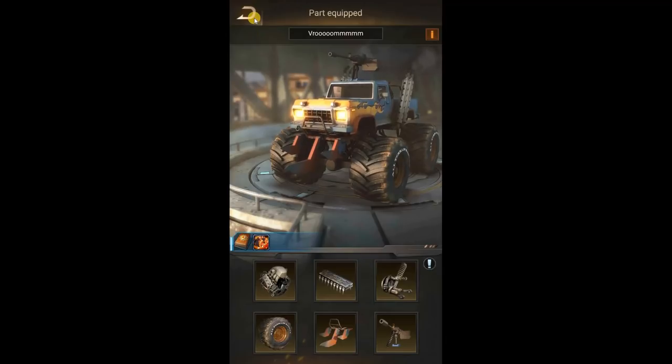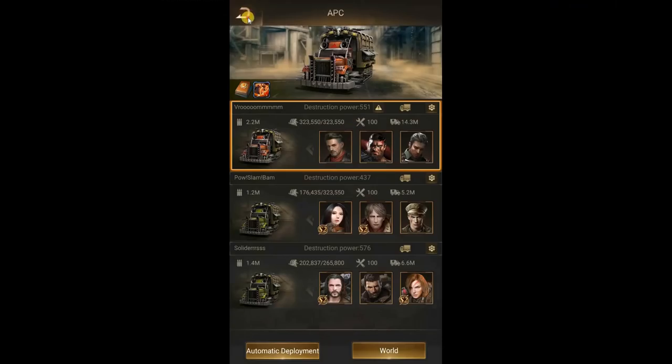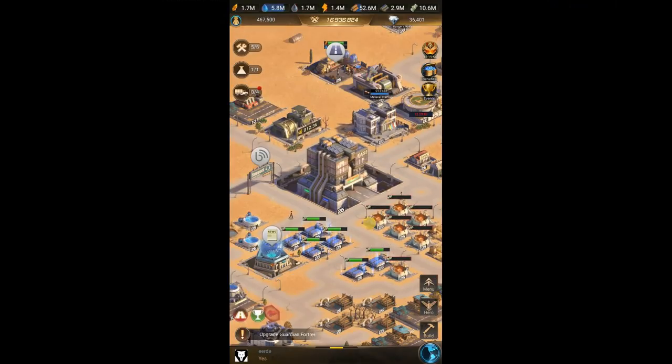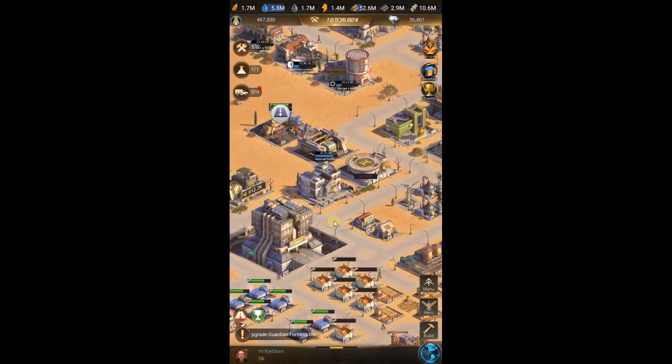Before we start, I want to dedicate this video to my friend Mikey from State 280, who's been asking me daily how to craft parts. So as you can see, I got all gold parts for my car. Today we're gonna look at how to actually craft some parts — I'm gonna do the Ranger one. I'm going to break this video into three sections: buildings and tech required, materials, and then the actual crafting.